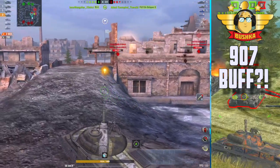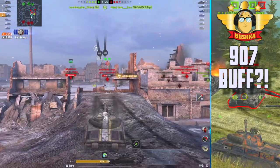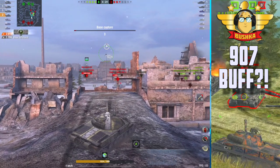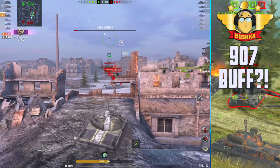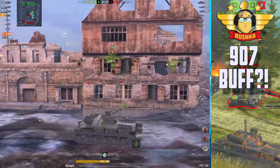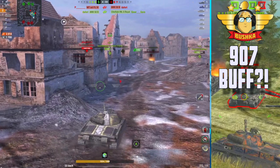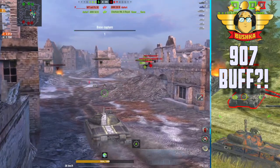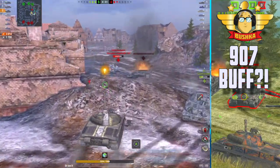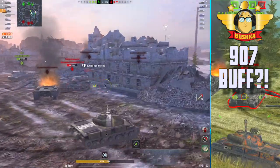I think the 907 is going to be one of the most absolutely strong vehicles you can run. I already see it getting run a lot by unicums - unicum platoons on the Asia server love this thing. With the demise of the TVP - I still think the TVP will be viable, just not as broken as it is now - I think the 907 is going to see an even bigger upsurge in popularity.